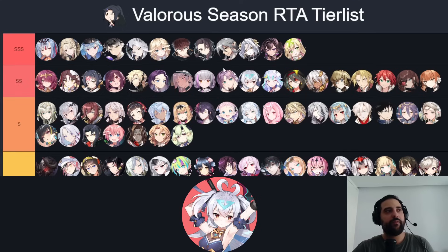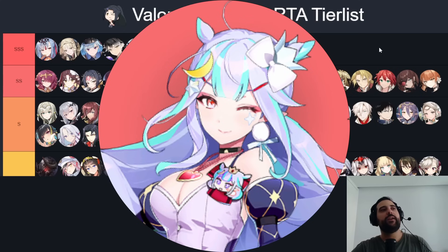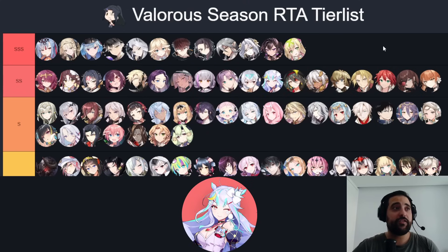Dilibet in my opinion is another unstoppable cleanser, on par with Mediator Koeran. She's one of the best anti-debuffers — if the opponent is going to cleave you with debuffs like Run, Dilibet is one of the best units for that, very unique at that role.